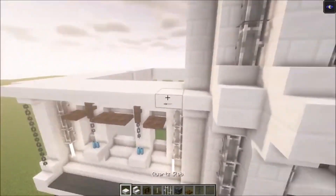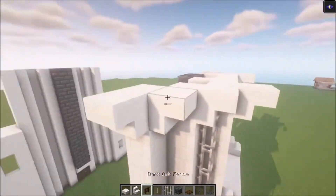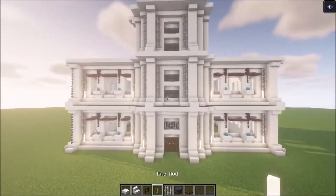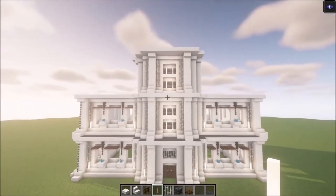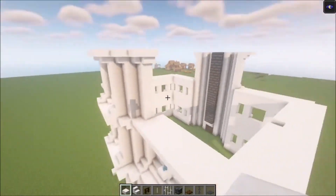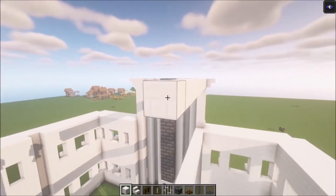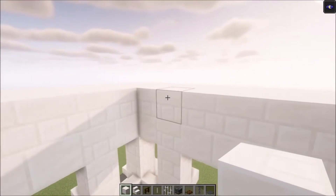Do the same thing on this side. Up here add some stairs, then add a slab in front. Take some end rods and place those in as well. Once you've got the other side in it should look like this. Next we are going to fill this in — fill this until this point — because we are going to have a roof on top of this, so obviously fill this side in as well.